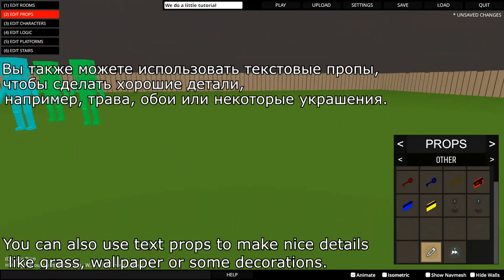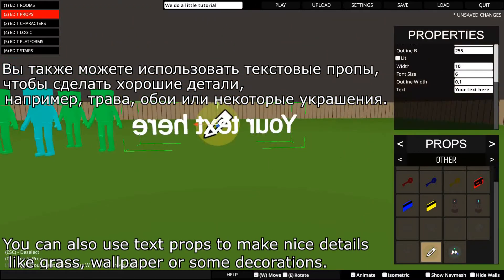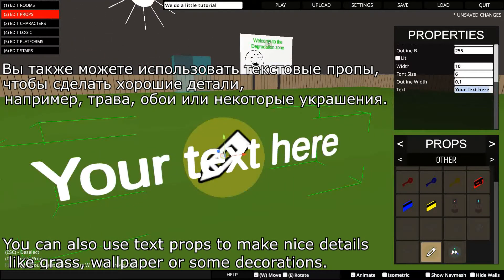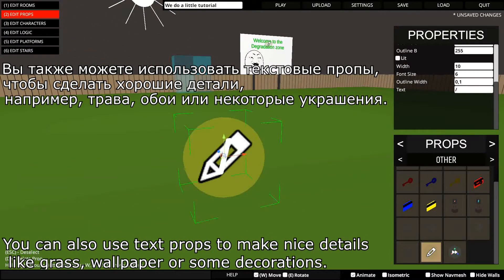You can also use text props to make nice details like grass, wallpaper, or some decorations.